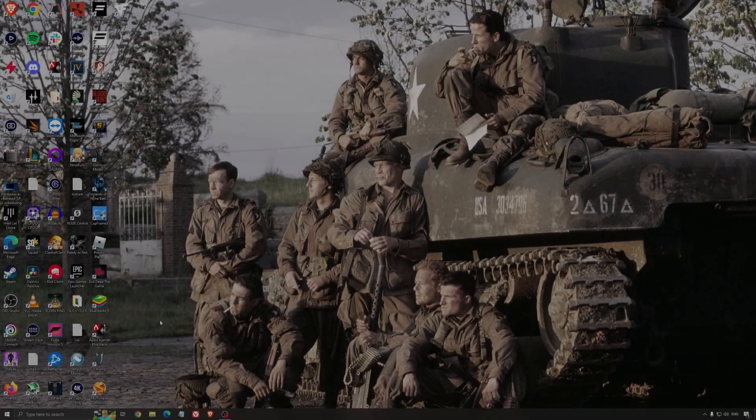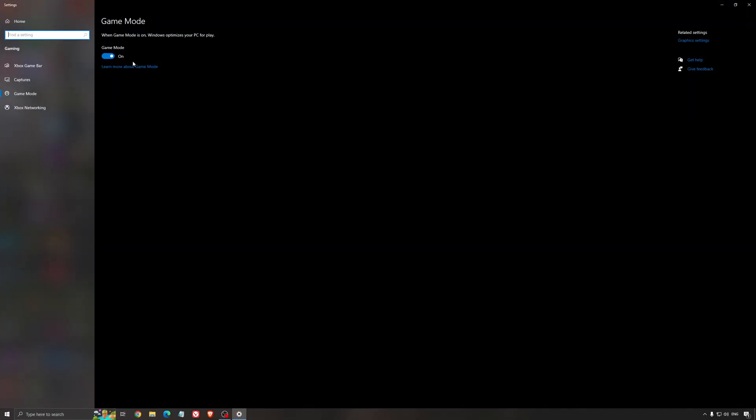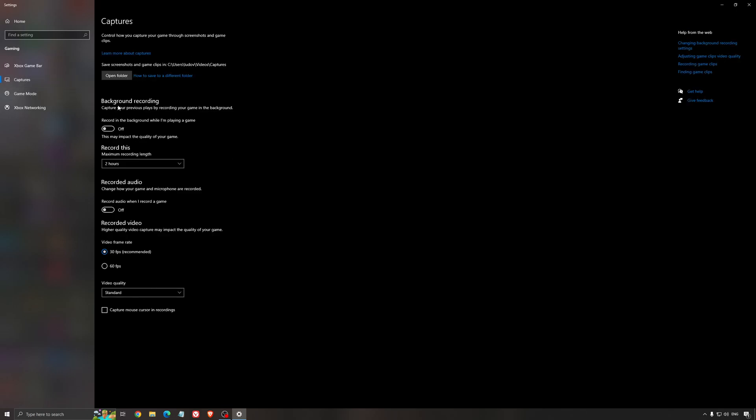So now the best settings for Windows for gaming. First of all, search for game mode in the search bar. Make sure that game mode is activated — for the past year it's pretty good, giving decent performance and making sure all your resources are focused on the game. For the Xbox Game Bar, I still recommend to disable this one as it causes stuttering and crashing in some games. For the capture, make sure background recording is off and recorded audio is also off.